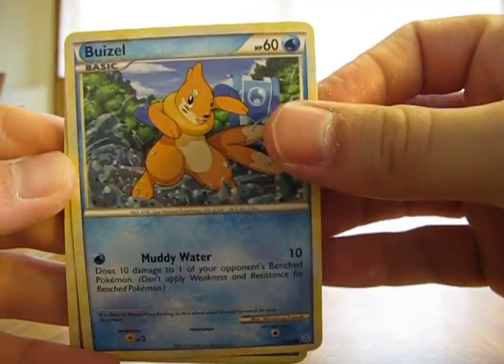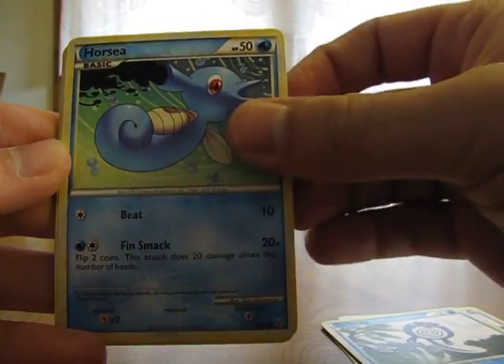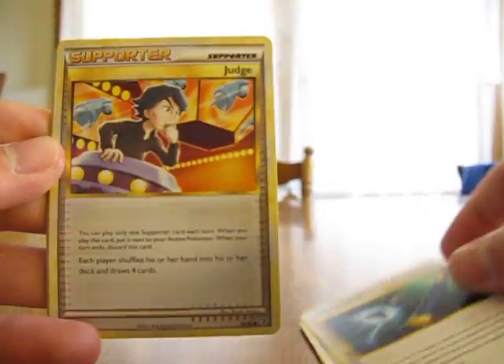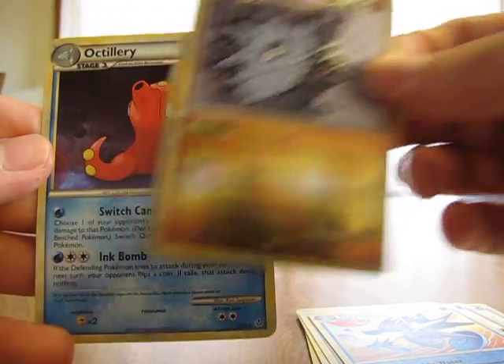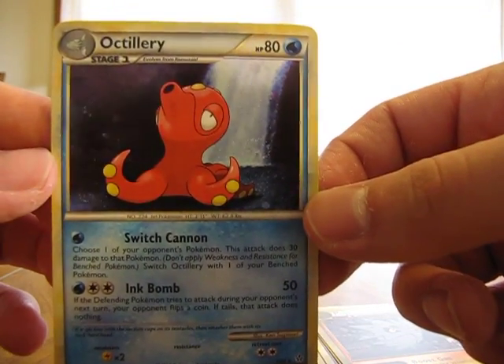So we have a Buizel, Teddiursa, Poliwag, Horsea, Stantler, Good Rod, Judge Supporter, Seedra, Pupitar Reverse which is just an Uncommon, and an Octillery Holo. That's nice — a Holo and a Level X so far.